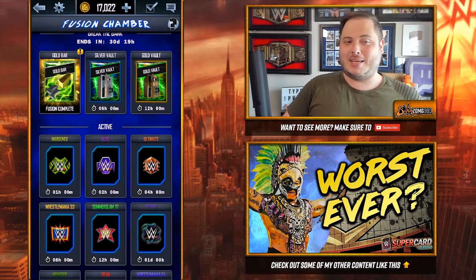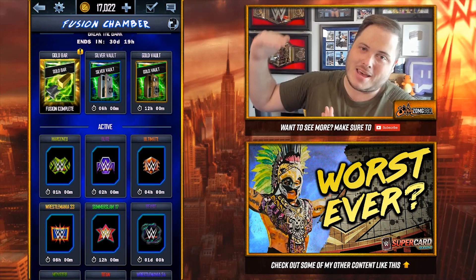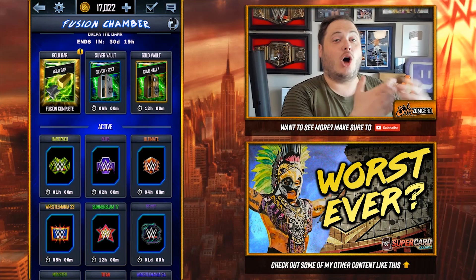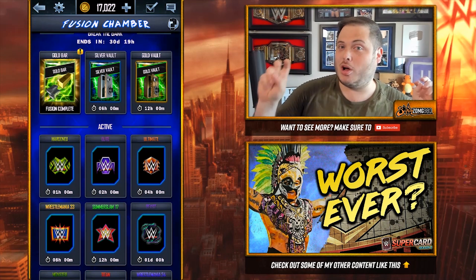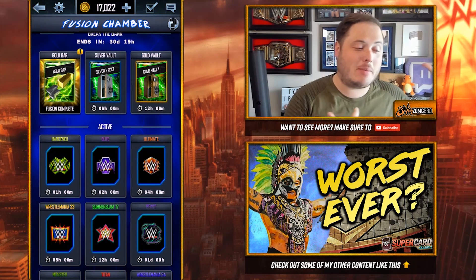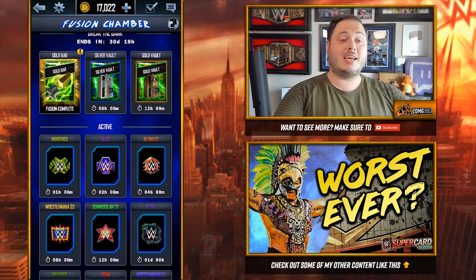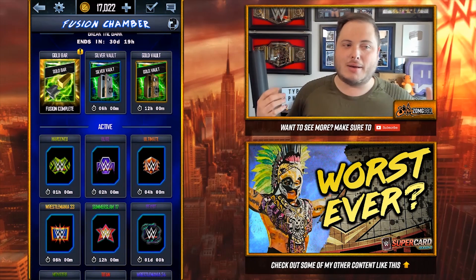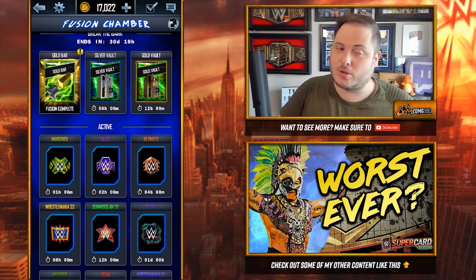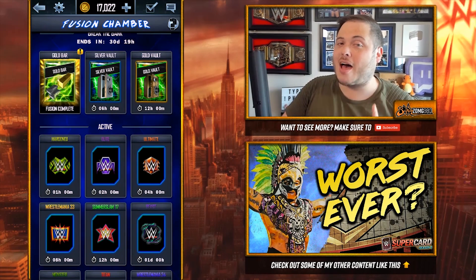I looked at what you get from these and it disappointed me a little bit. I maybe got my own hopes up too high — I personally expected something like old school images because of the word 'vault.' I was also thinking there'd be some special Money in the Bank cards, maybe instead of spring stuff. That's not happening. Maybe that's a sign we're going to get the throwback soon, or the fusions are going to drop soon, but we've got a whole month of this.